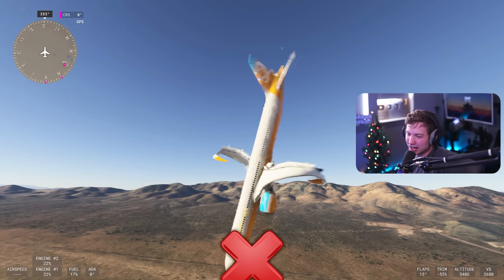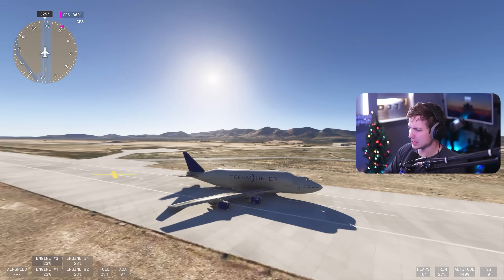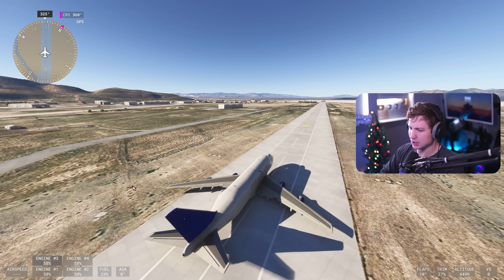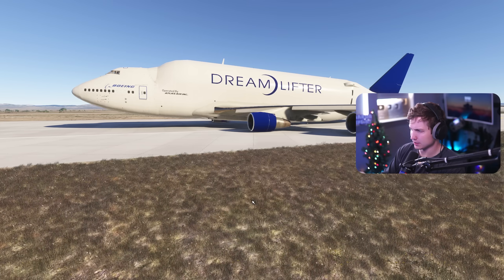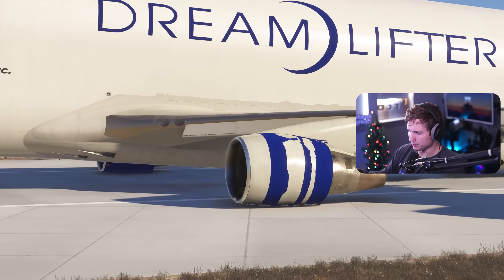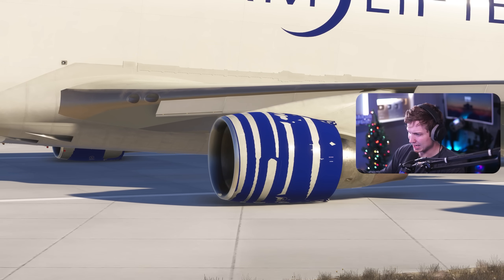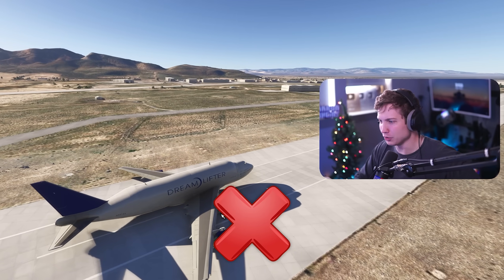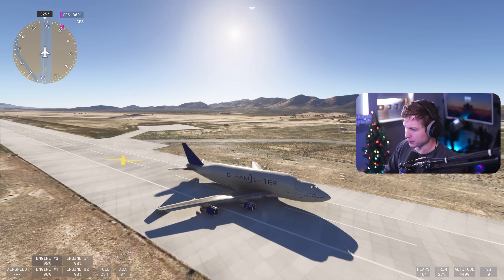Last but not least, after that 787 fiasco, we have the 747 Dreamlifter with absolutely broken textures. I don't have much hope. Give us a little bit of movement. Look how broken these engines are. Maybe a tiny bit, but that's pretty much all I got. Only two planes did it. If this does well, maybe we'll do a part two with a bunch of other planes, but that's it.